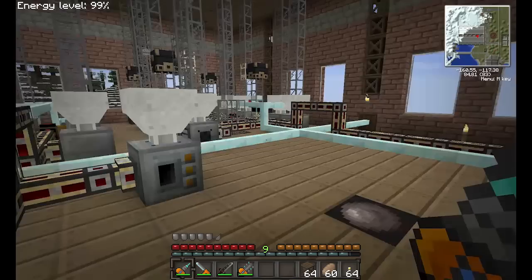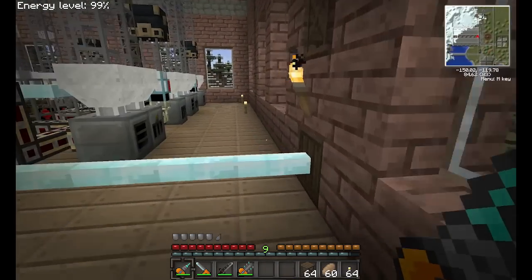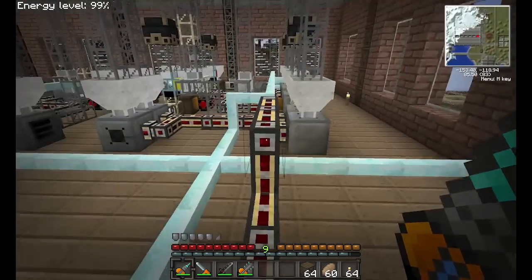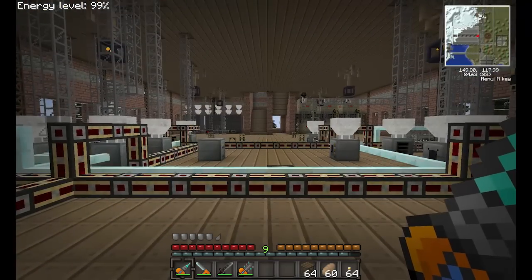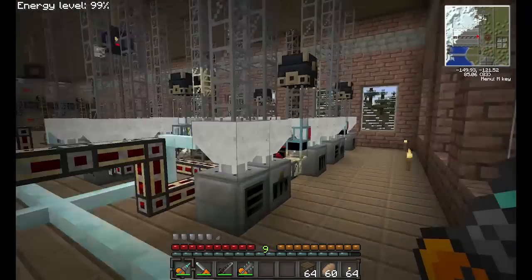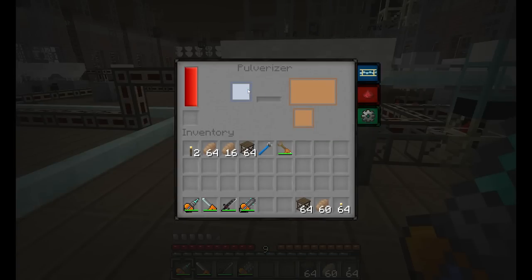We changed a lot of the power outputs up here as well from the original post, just because we changed what was going on downstairs in the plumbing. But for the most part, everything in here runs as it did before. So essentially, what's going on is all the magical sorting comes down, and we have all the materials coming down here. We have the first leg set up so that it's pulverized down through the pulverizer, through this guy from Thermal Expansion.